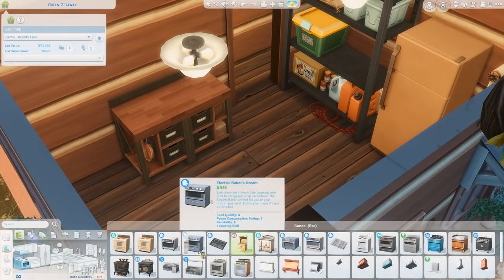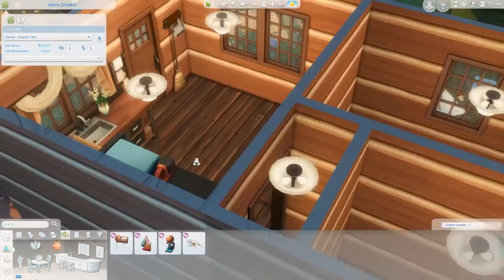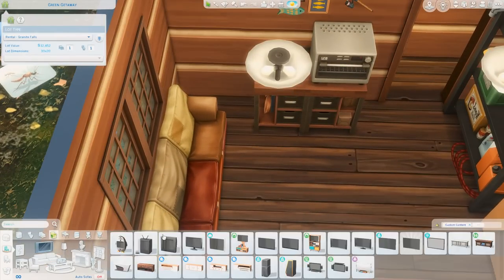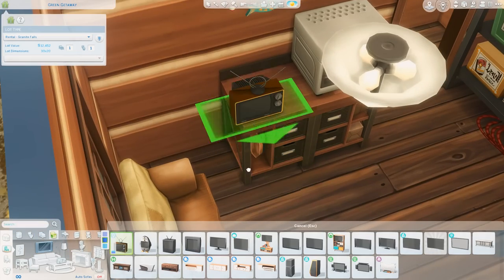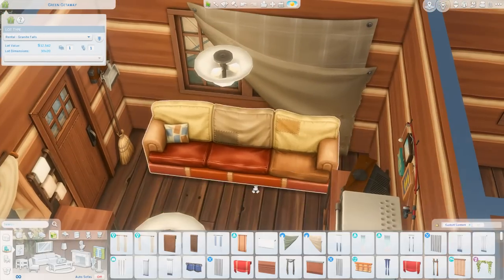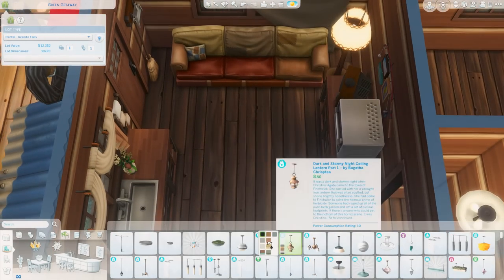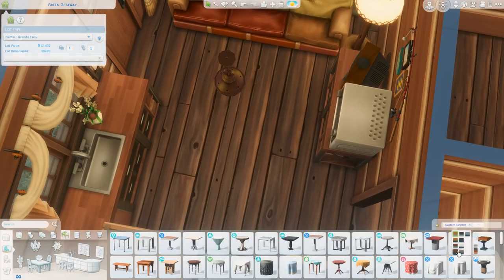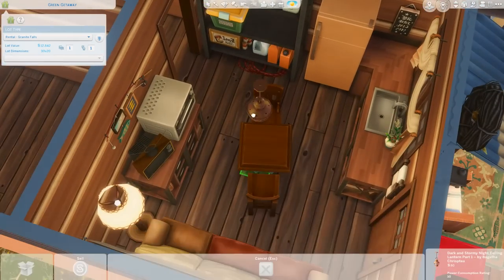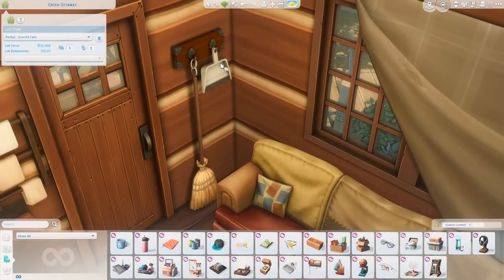I added some towels by the door and a few other decorations throughout. I decided the inside of this cabin would only use the cabin wood finish, which I thought was a really nice decision. Over here I included a countertop oven from Dream Home Decorator. I also used the old couch from the Werewolves pack — perfect for this space — and put a TV next to the oven, one of the ones from the dumpster from Eco Lifestyle. I'm really happy with how the interior came out: small but lived-in and a little dated, without being too messy.